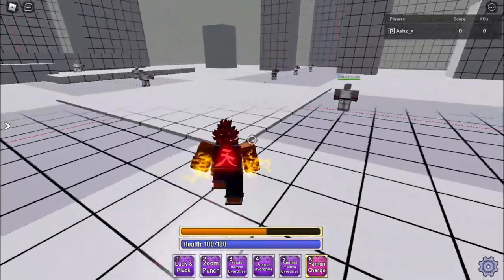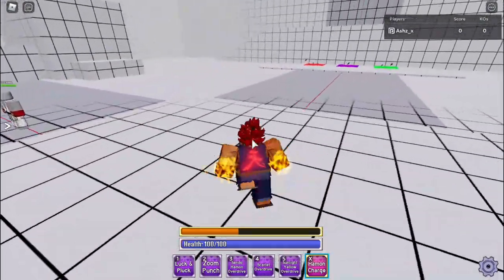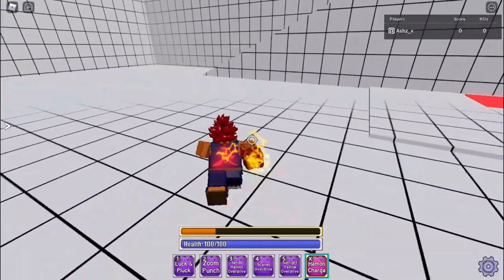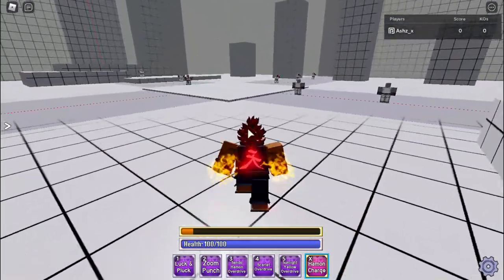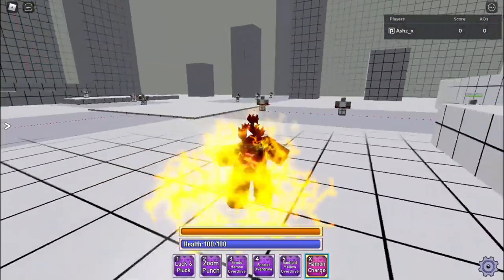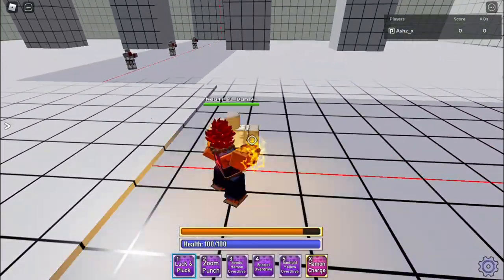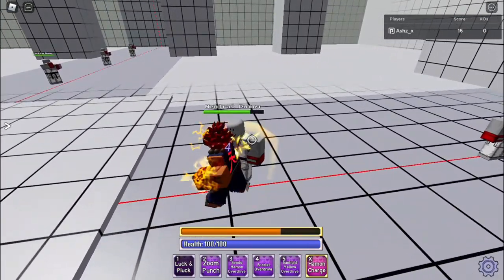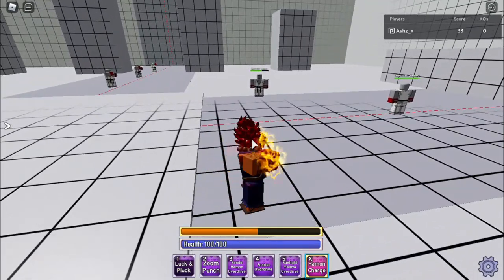So we're gonna start with basic combos — well, we're gonna talk about the moves first, then basic combos. Just the usual stuff. First, you have to press your X to start off. Our first move, Luck and Pluck, is pretty much a double combo move — it does two moves, and the M1s do four damage per hit.